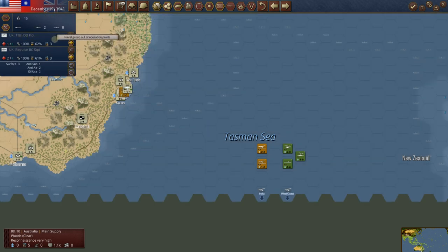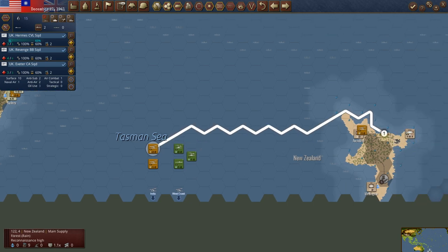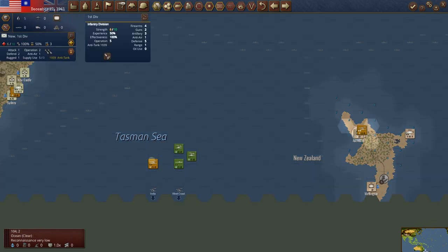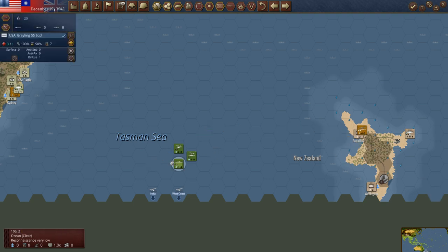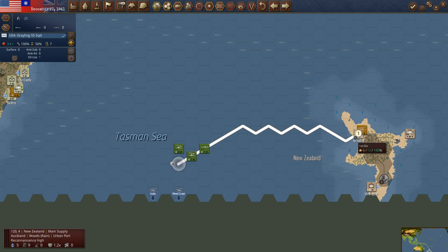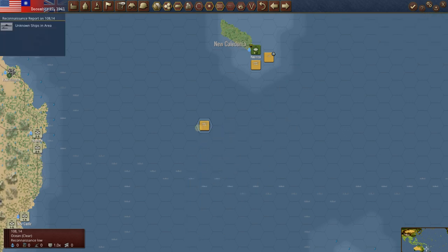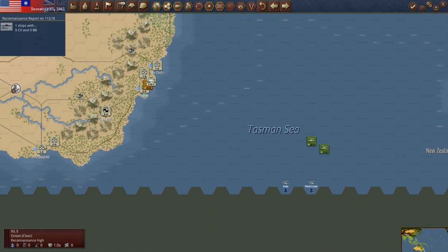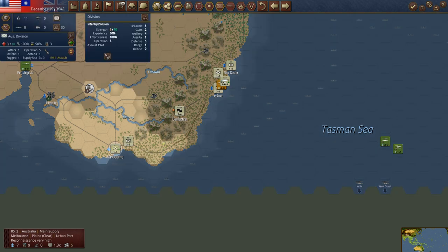That is the 11th Destroyer Flotilla and the Repulse. The Hermes, Revenge, and Exeter go straight into Auckland and become part of this British Naval Force. We also have the Cornwall, which will go in there this turn. We have a US sub, the Grayling — we will also have this at Auckland. We have the 27th Destroyer, which we could potentially bring up here. This is unknown ships — this is one ship with a battle group, this is probably a patrol craft or something like that. We could go up here and try to mess with them, but I don't really see the upside of that.